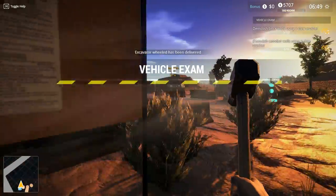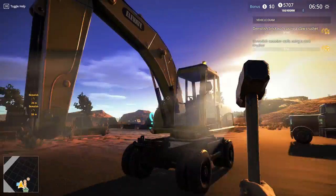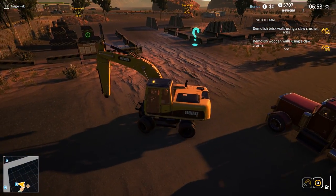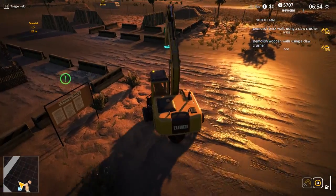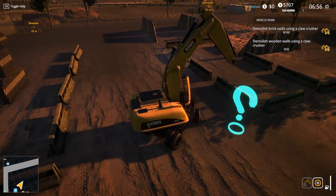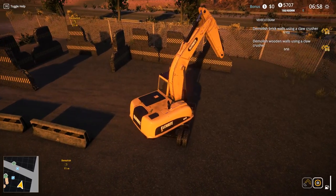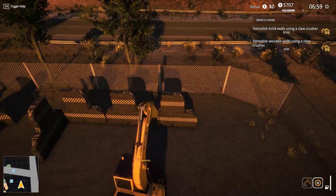For the wheeled excavator, same thing... okay, it's been delivered. Alright, demolish brick walls with a claw crusher. I don't have anything. Wait, how do I... oh there we go, tab changes it. Demolish brick walls using claw crusher, okay. Well, I don't have a claw crusher though. Maybe it is what it is - I'm gonna be good with this.